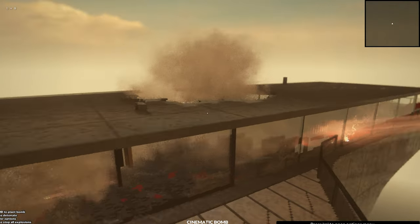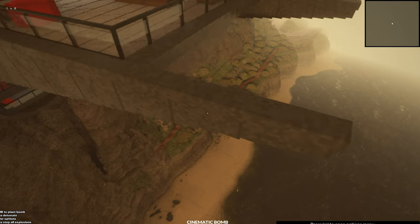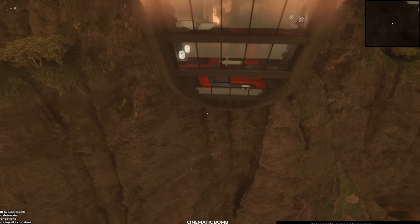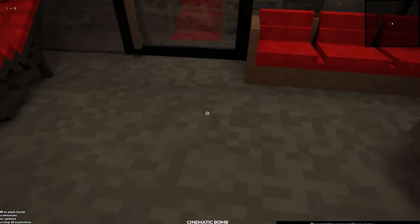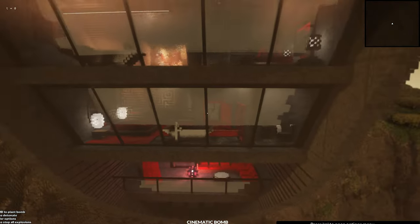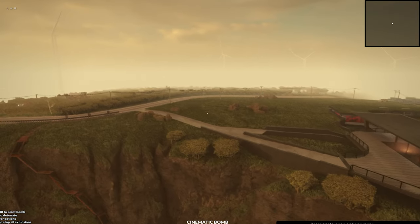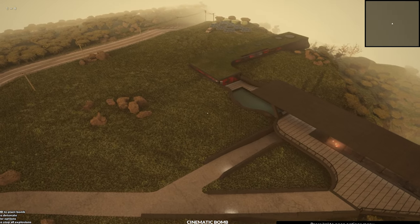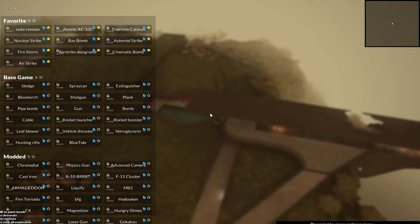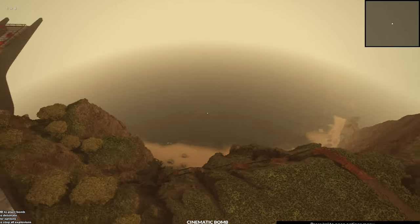So where will we place the bomb? Let's do this in the bottom part here. Look at the center of the bomb — hopefully this can explode right here. Place it down. And now let's go up to a good position to view the explosion.